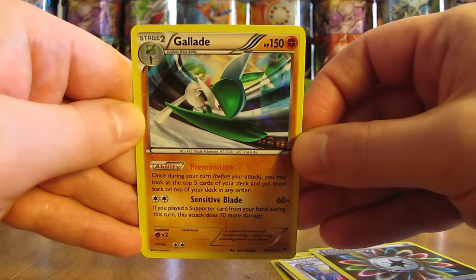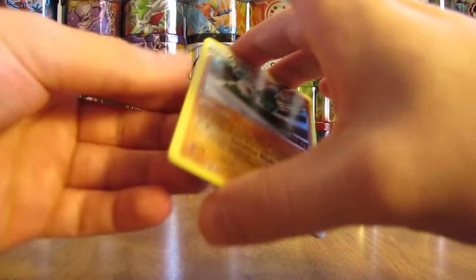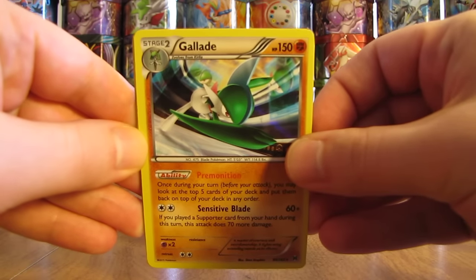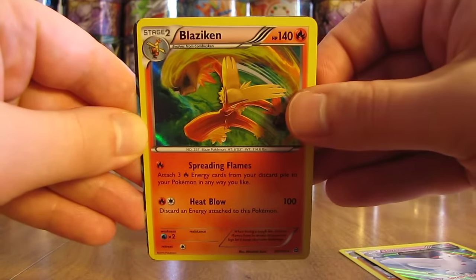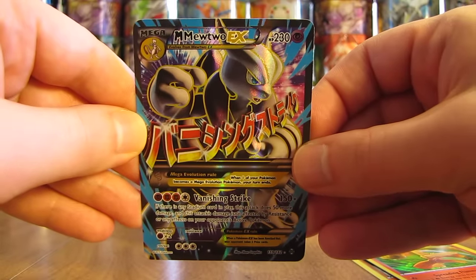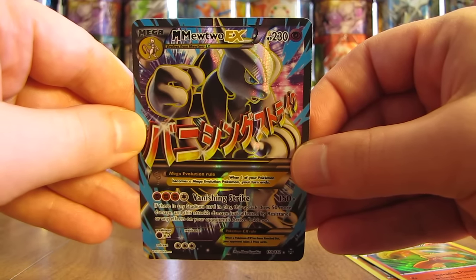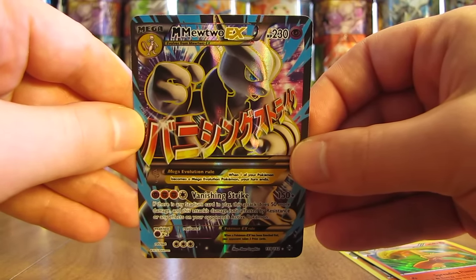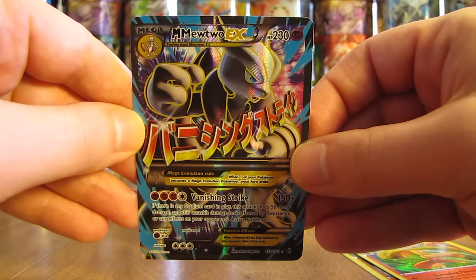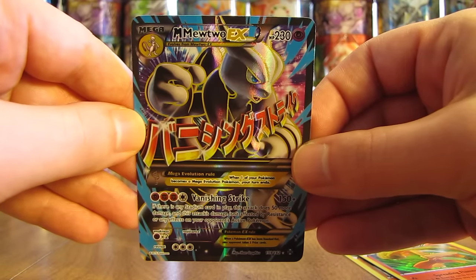Excellent pulls overall out of this collector's chest. Out of five packs total, four of the five had either a holo or ultra rare — three holos and one ultra rare. The holos were Glalie, Togekiss, and Blaziken, and the best card pulled was the Mega Mewtwo EX full art. Hope you enjoyed watching me open up this collector's chest. You can actually use it as a lunch box, and it also has pretty cool pencils, a notepad, and stickers. Thanks everyone for watching — make sure to check out all the links in the description, including my blog, Facebook, and Twitter pages. Stay tuned for more videos.